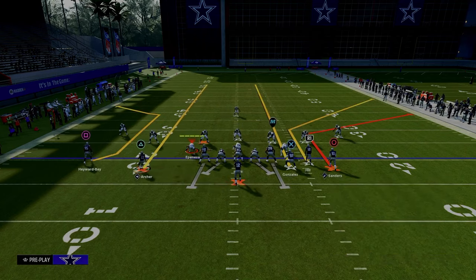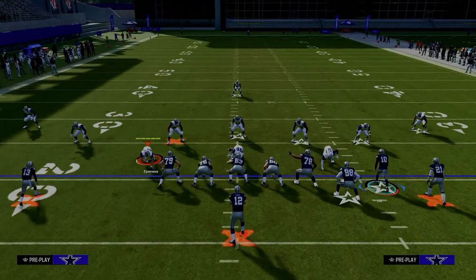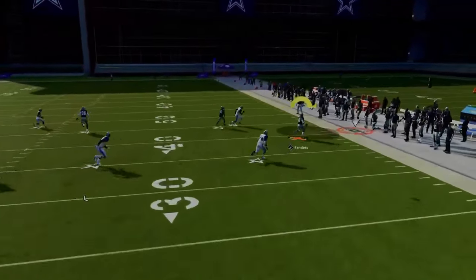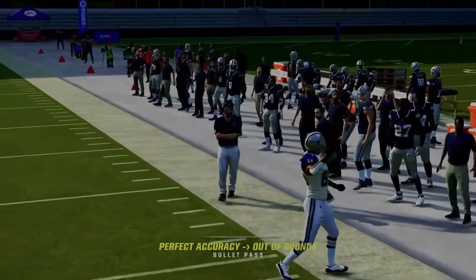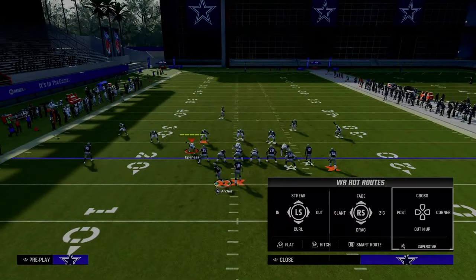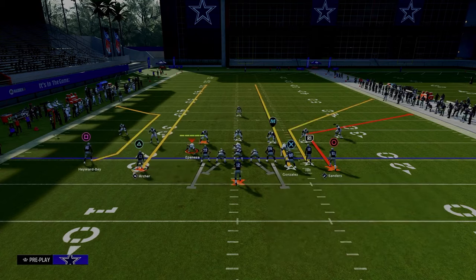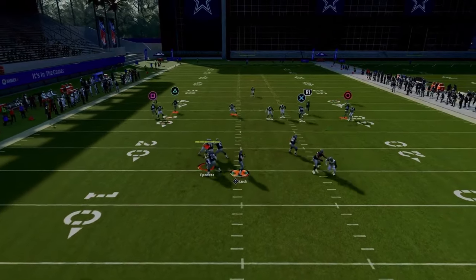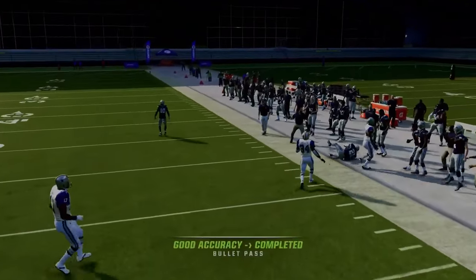We're putting the running back on a streak, the tight end on a streak, and using a slot apprentice corner route to our slot receiver. Against Cover 3, even though the curl flat defender is over there, you can actually free-form it to the sideline. You also have some concepts on the left, which we'll talk about in a second. The right side is just absolutely lethal at attacking the sidelines.